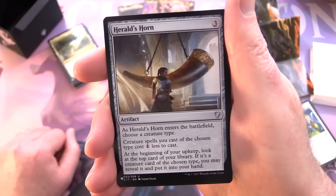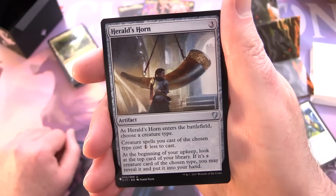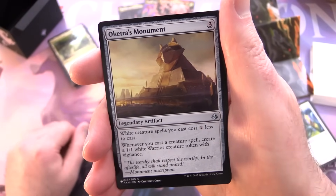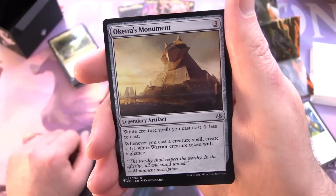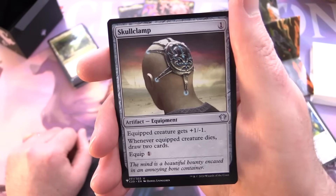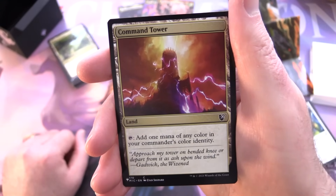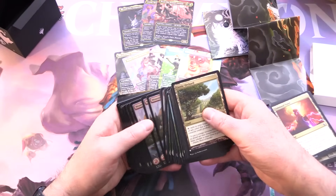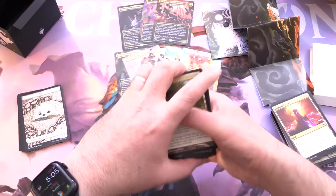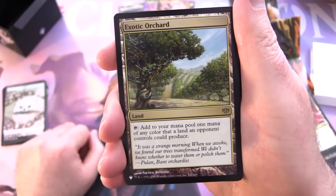Cabal Coffers' Monument — legendary artifact for three: white creature spells cost one less; whenever you cast a creature spell, create a 1/1 white warrior token with vigilance. Skullclamp — artifact equipment for one: equipped creature gets +1/-1; whenever the equipped creature dies, draw two cards; equip for one. Command Tower — land: tap to add one mana of any color in your commander's color identity. Exotic Orchard — land: tap to add one mana of any color that a land an opponent controls could produce.